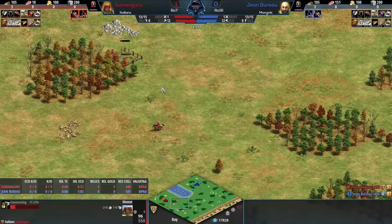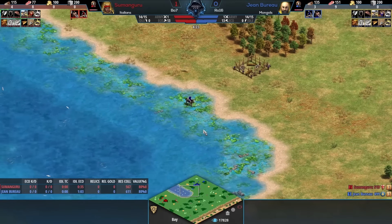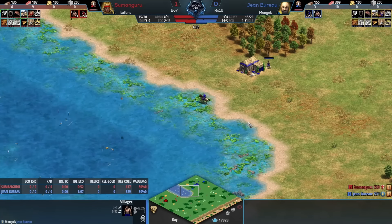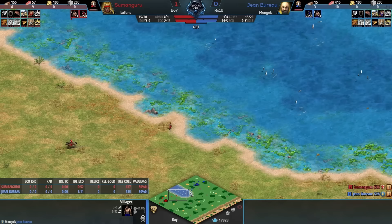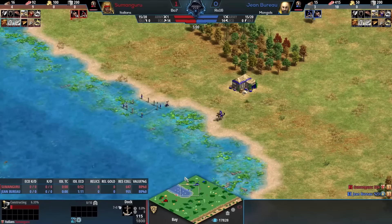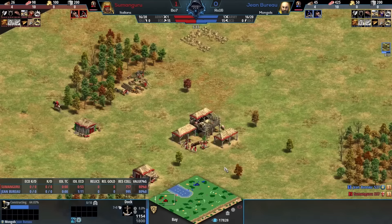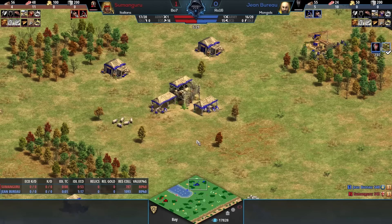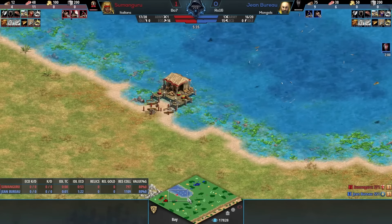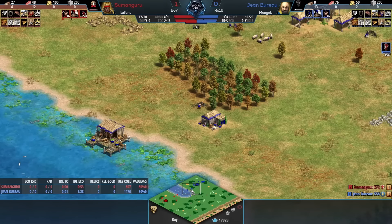After that first game, Jean Bureau will be like - OK, I lost two villes in dark age, I was close, if this or that goes differently I actually could have won that. So those thoughts don't necessarily creep in just yet. But if you then get broken with Mongols on Bay, then you're down two games, and that is where the doubt really starts to seep in. Mental fortitude - being able to shut out from your brain any thoughts about the previous game - is one of the most difficult skills in a tournament setting.